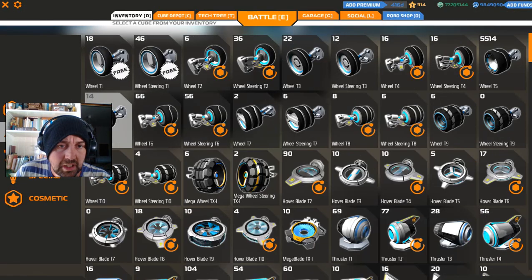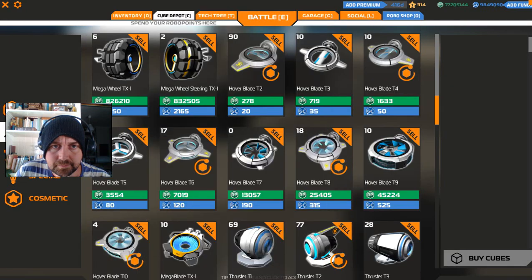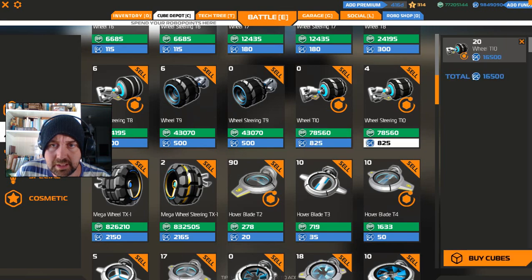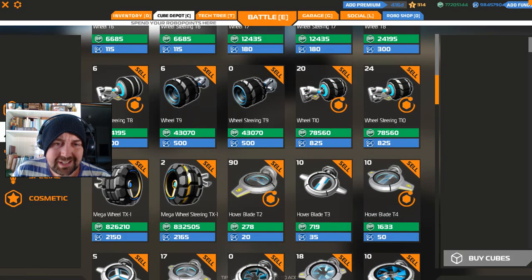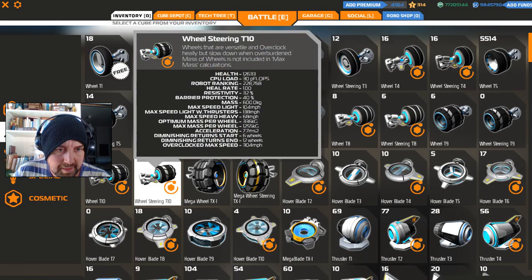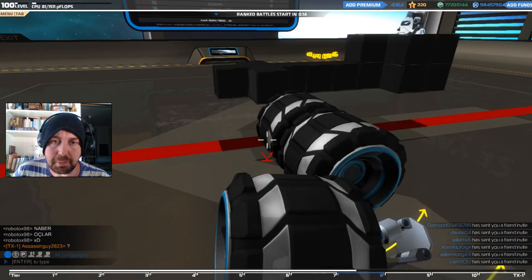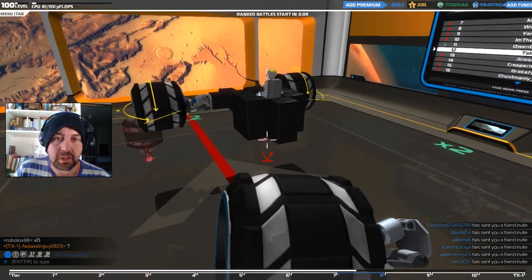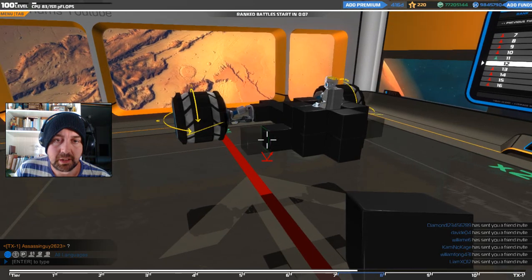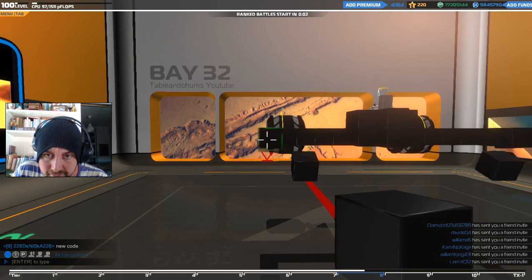It's not gonna be too big, not gonna be the biggest of bots — tier 10 wheels. I do want it to have a few wheels but I don't want it to have too many. Wheel steering tier 10. I'm gonna do this on the back, go as wide as I need to, which is probably as wide as the wheel — yeah, probably there.